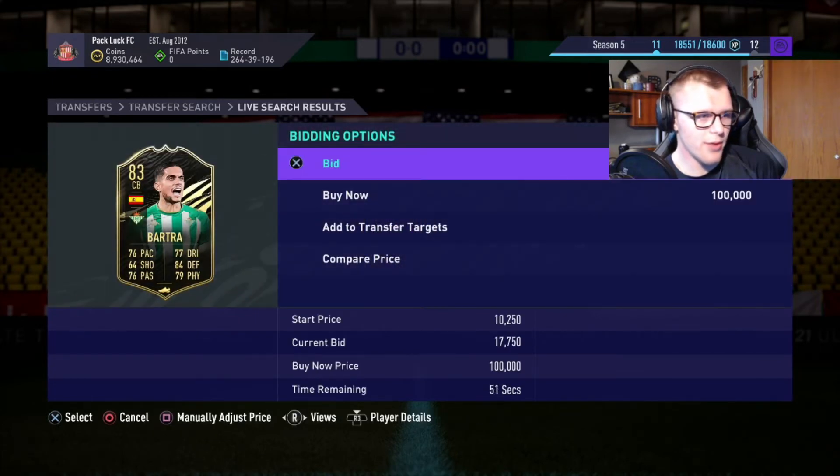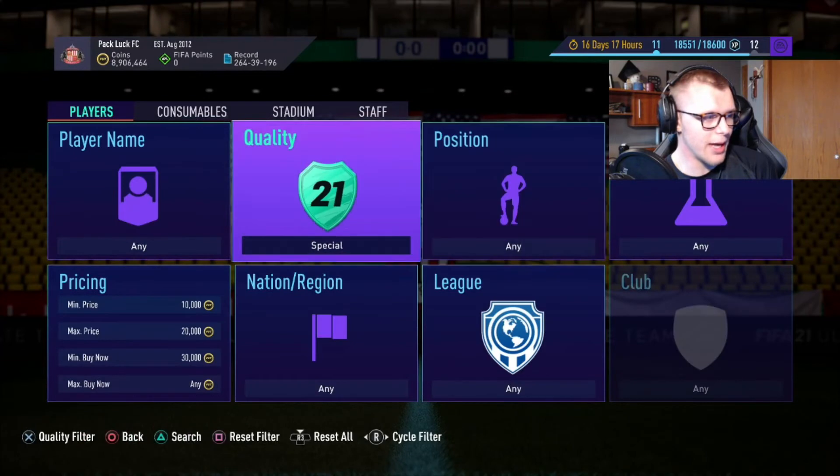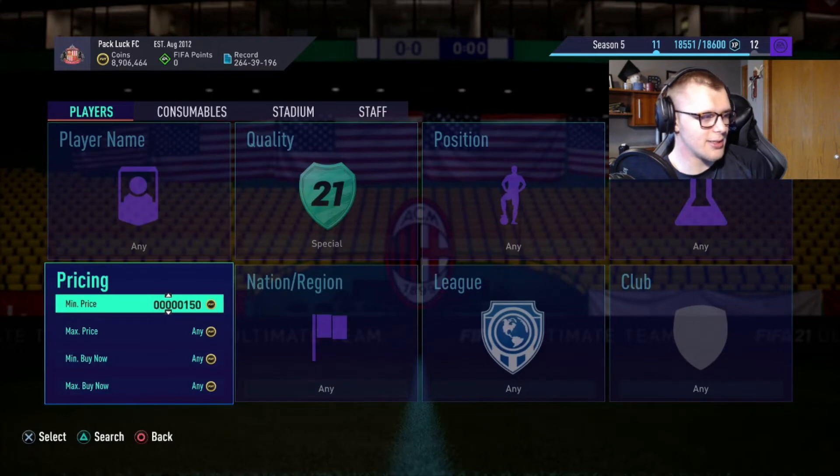Let's put a 24,000 bid down. That'll work — if someone bids higher than that we'll just not bid again. So that would be the first filter.